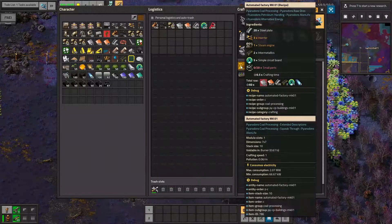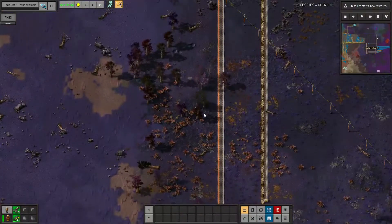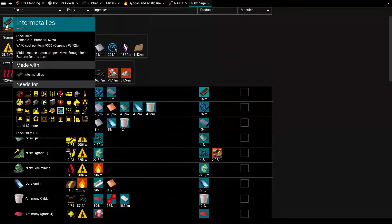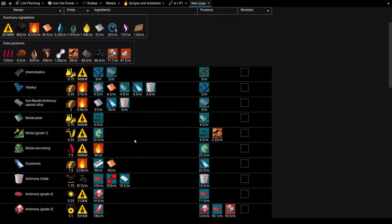I need eight automated factories total — wait, they require intermetallics now? Okay, we are taking a break from the automation science thing and going to intermetallics, which was another of my goals for this episode. I'm going to go for that three per minute number again, because now that I have all these improved crafting processes, it seems more reasonable.